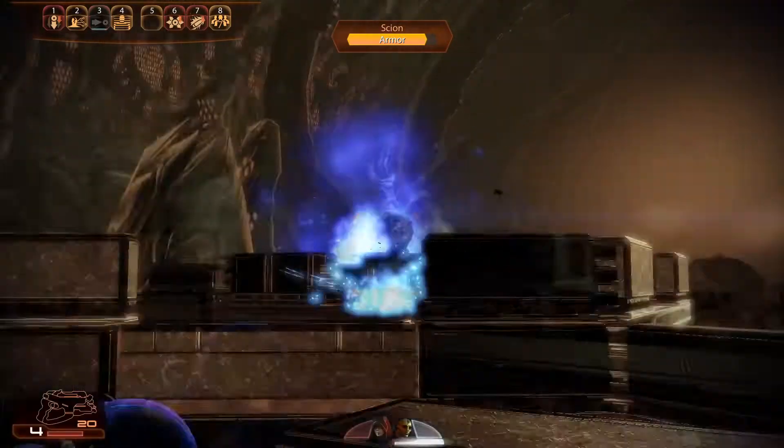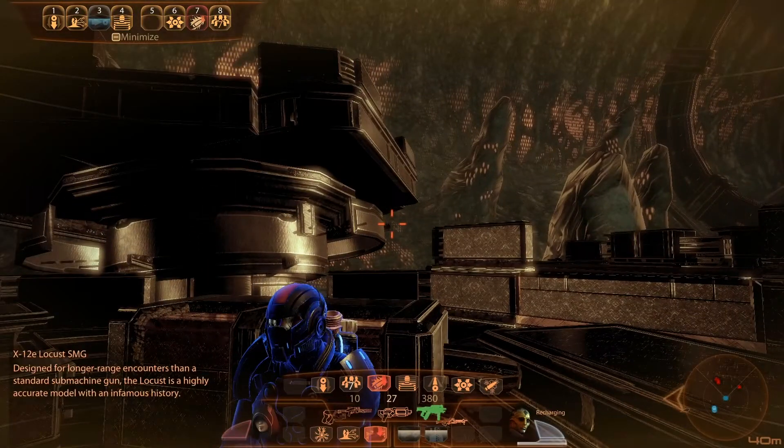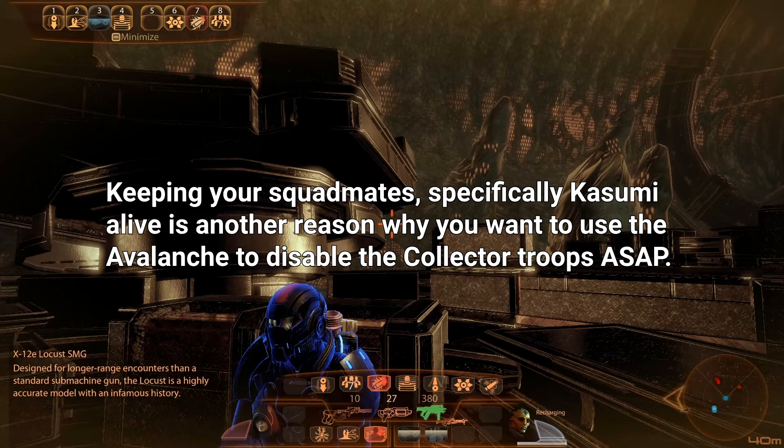Now I brave the Scion fire for a moment to go out and kill any remaining Collectors, then hide and do as much damage to this Scion as possible. There's another platform touching down here with the final group of Collector soldiers on board — this is the final wave of Collectors. You will hear Kasumi or one of your squadmates say something like 'how many of these guys are there,' which lets you know that this is the last group of enemies. This last platform with the final group of Collectors is only triggered when one of the two Scions dies. You'll also notice that Kasumi is in the red — that's probably because she got hit by a Scion. Your squadmates can and do get hit by the Scions and can get killed even where you keep them in cover, either from the Scions or from the Collectors or a combination of the two. So keep an eye on that.